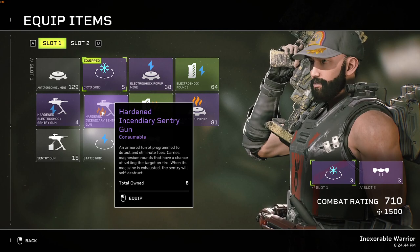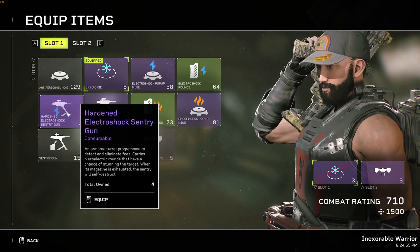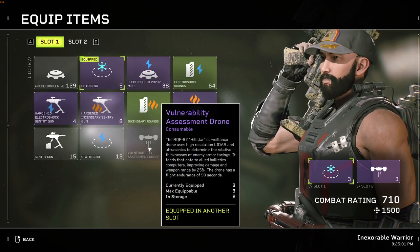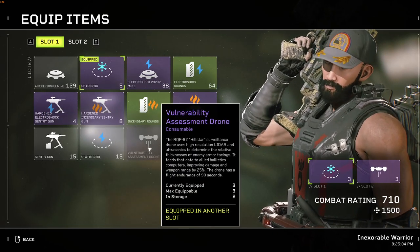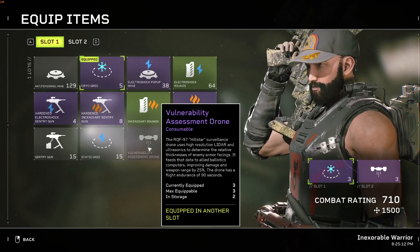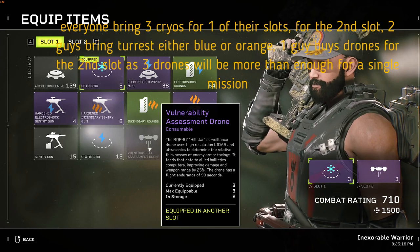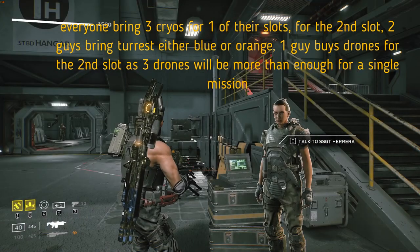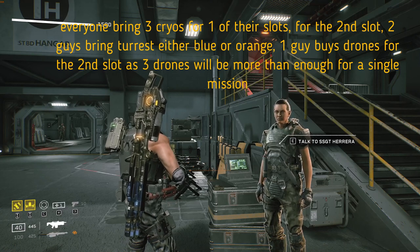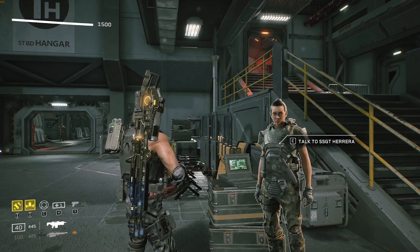Second would be the Incendiary Turrets — they have a lot of ammo and are tough enough that they don't go down easily. Electroshock Turrets give you clutch saves by stunning enemies and are tough as well. Assessment Drones provide a flat 25% team damage boost — pop one in a big room or horde fight and watch enemies melt. Use them especially for the fights at the end of each mission. Each mission, all three of you will bring 3 Cryogrids for sure. Two teammates will bring either Incendiary or Electroshock Turrets, while one of you brings 3 Assessment Drones.